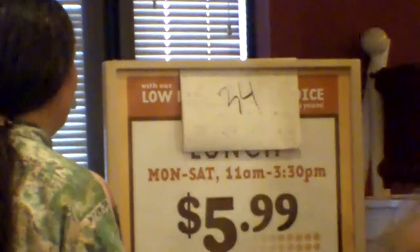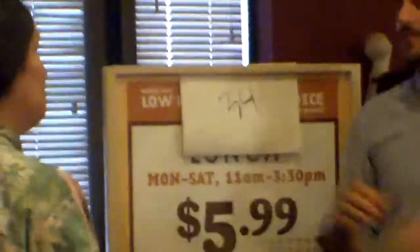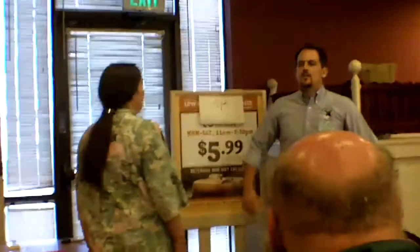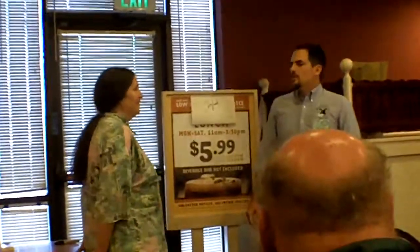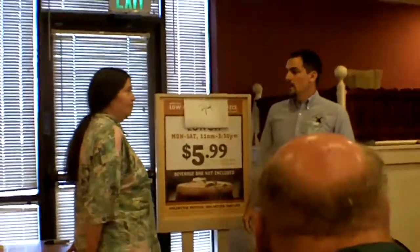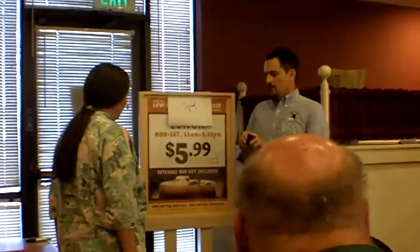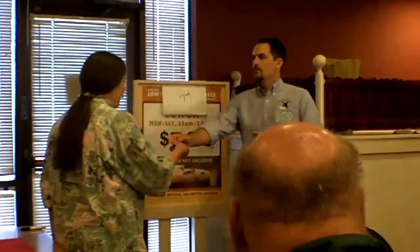So now we've got a card selected, a number, and now I'm going to give you a choice of three different colors. Let's say red, blue, and yellow. Red. Back here in my wallet, I have an envelope — I want to give that to you.